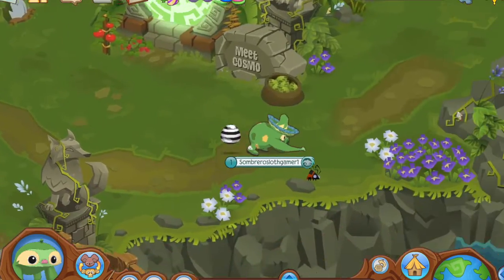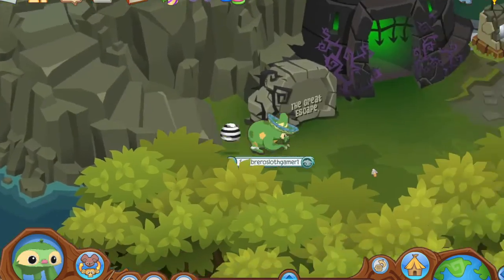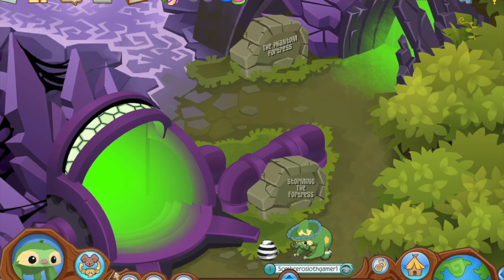And finally, there's the Adventure Base Camp. Most people just use the Adventure button on their map to do adventures, but I think this is cooler because it has entrances to all of the adventures. And in my opinion, it's the best looking place in Jamaa.